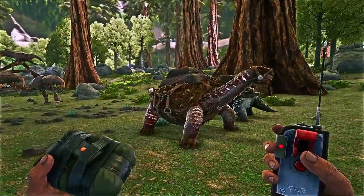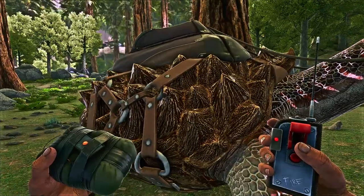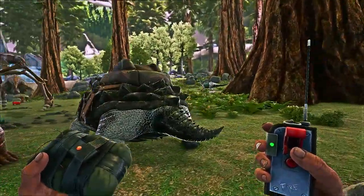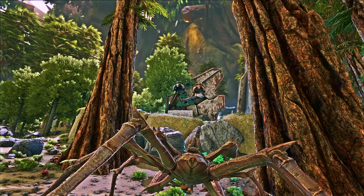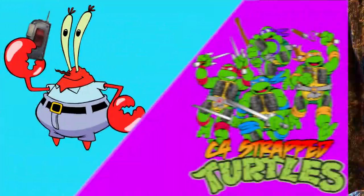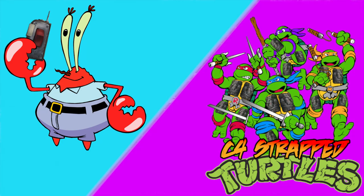Here's a really good tip from Dota Decks for PvP players: for cave raids, put C4 on a turtle, then use the Carcanos to yeet the turtle to destroy bases. Krabs and C4 strap turtles is the crossover you didn't know you needed.